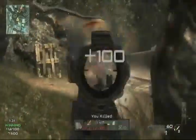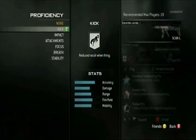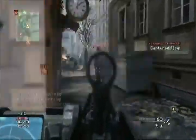Weapon proficiencies are enhancements to your weapon that are geared towards a certain playstyle. For instance, I can unlock reduced kick, and now when my weapon kicks, it's going to kick less. And maybe that stabilization on firing is what makes me a better player.